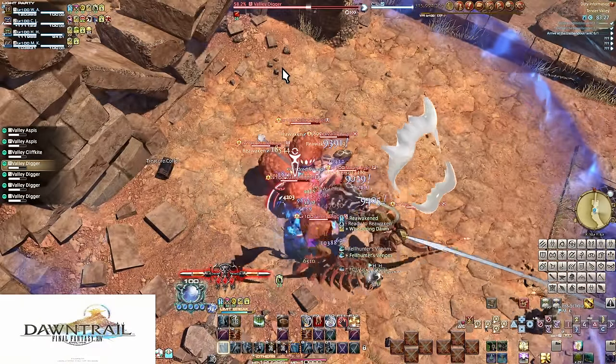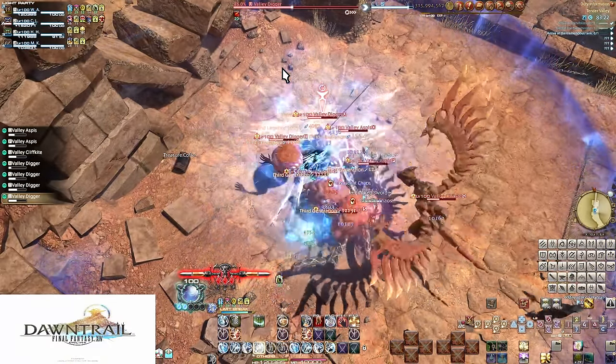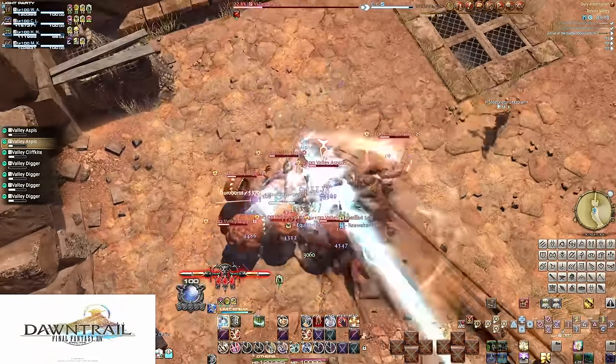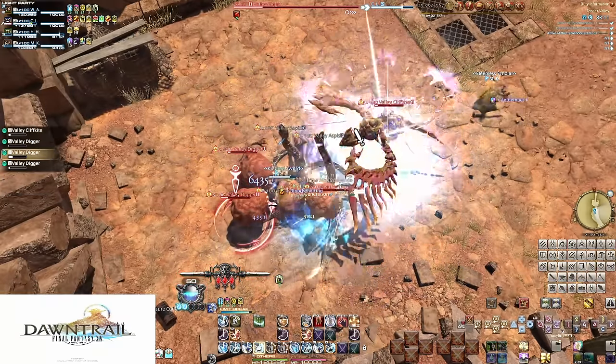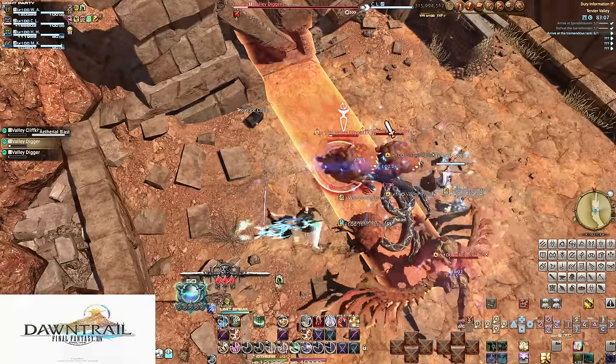For AoE at level 100, it's the same additions — Ouroboros and all the extra weaving. Use your base combo to set up buffs while running wall to wall with the tank, then go full bursting. Make sure to use Serpent's Ire during the wall to wall too, as it should never take 30 seconds for the tank to reach the final pack of enemies. Snake your way through your rotation and your enemies will fall in no time.